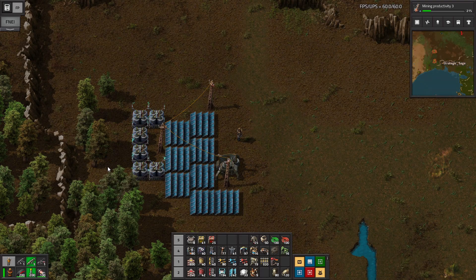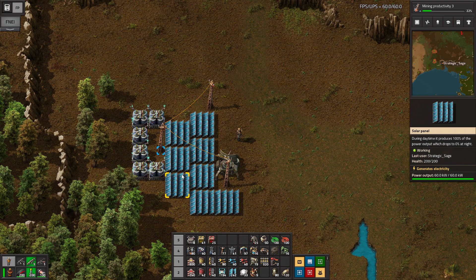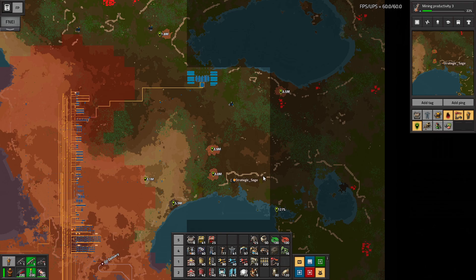Here's a setup I find quite useful as we push further from the factory with radar stations: an independent, self-sufficient, expendable setup with eight solar panels, six accumulators, and a couple of power poles. If enemies attack this, that's all we lose — there are no power pole connections back to the main factory to knock out and cause disruptions elsewhere. This is a practical use for solar power even though we have nuclear power running most of the factory, and we're pushing out to the east with a bit more of a protective zone.